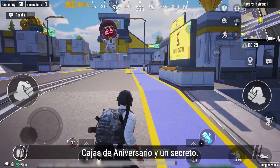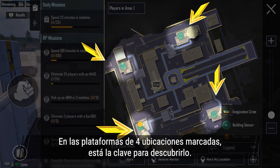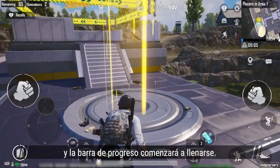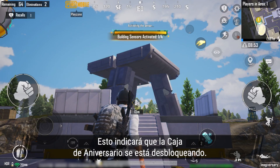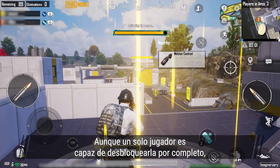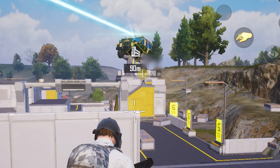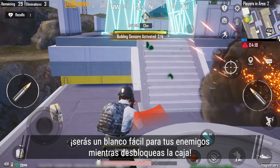Within Imagination Plaza are anniversary crates and their secret. On platforms with four marked locations lies the key to uncovering the secret. Enter the yellow area of the platform and the progress bar will start filling, meaning the anniversary crate is being unlocked. Although it's possible for a single player to fully unlock it, it's way more efficient to do so with teammates. But be wary, as you don't want to be a free target for enemies while unlocking the crate.